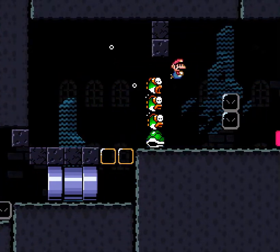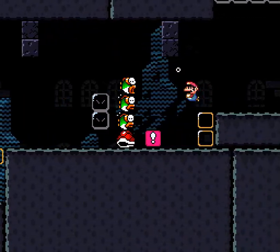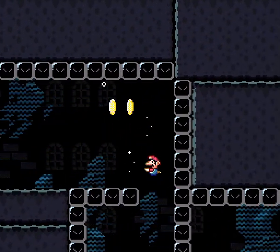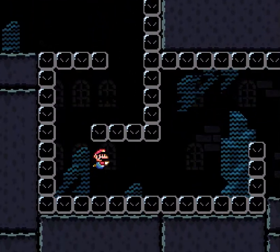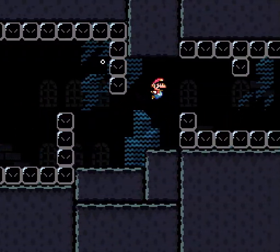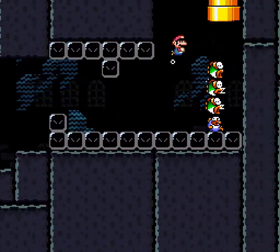This smells like shenanigans, but I get a red block to help me out of the spot. I appreciate how much help the switches give in this level. That's a big thing in ROM hacks — very often the games make a big deal of the switches, but then they don't really do anything. But this game, man, do they do something.